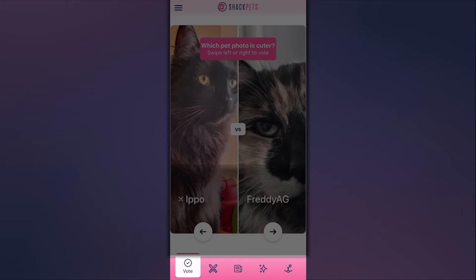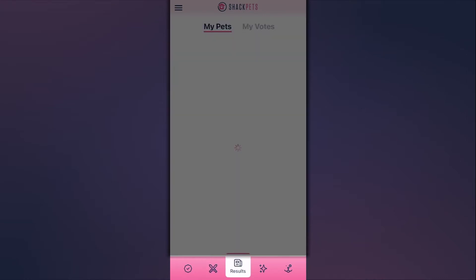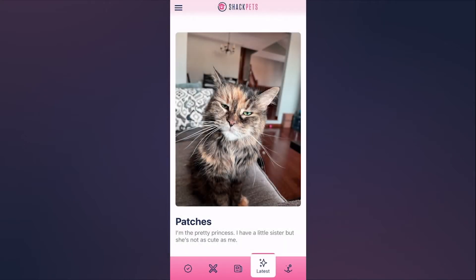We've moved buttons away from the hamburger menu down to the bottom of the app, so you can navigate to the vote screen, the challenge screen, the results screen, latest pets, and my pets with one button press. This is something we have wanted to do since launch, and we've been working towards it and we're really happy to ship it with today's update.